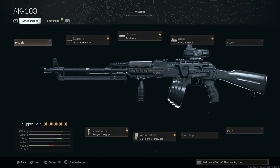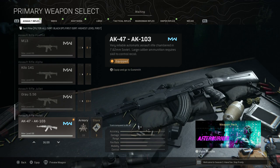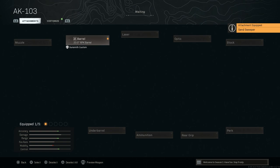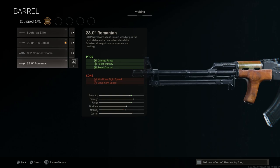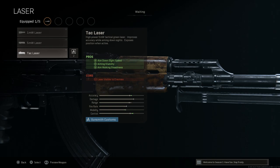Next up is the RPK. The RPK was put in service in 1960 and was ultimately replaced by the PKM. We'll strip this down to base starting with a base AK — I'm using the Warsaw blueprint. For the barrel, we're going with the 23-inch RPK barrel. That gives us damage at range, bullet velocity, and recoil control; cons are aim down sight speed and movement speed. I prefer this over the Romanian barrel — slightly better movement speed and the recoil control with a foregrip seems better.